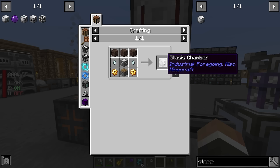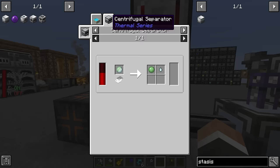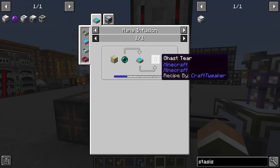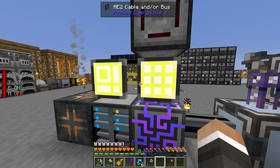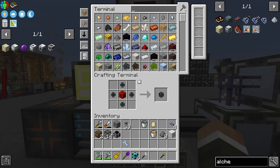The stasis chamber is a nifty little block from Industrial Foregoing that's going to allow us to hold the wither perfectly in place to easily extract the ether gas using the fluid laser. This requires another advanced machine frame, three soul sand, two gold gears, a piston, and two gas tiers. Gas tiers we don't currently have. However, there is a Botania recipe that will allow us to turn enderpearls into gas tiers if we have the alchemy catalyst.